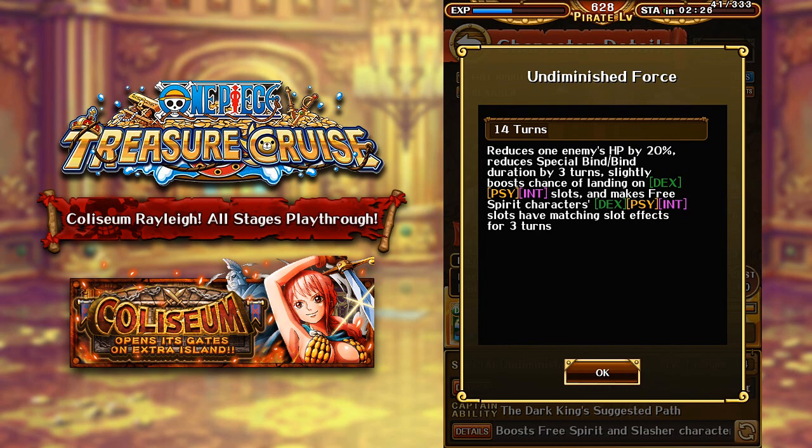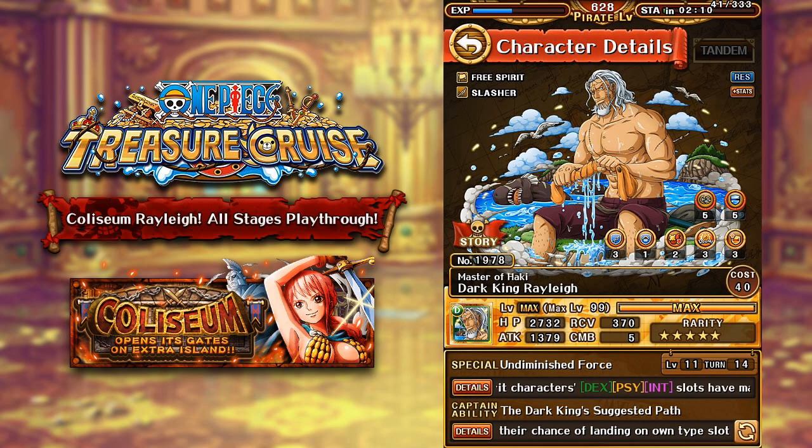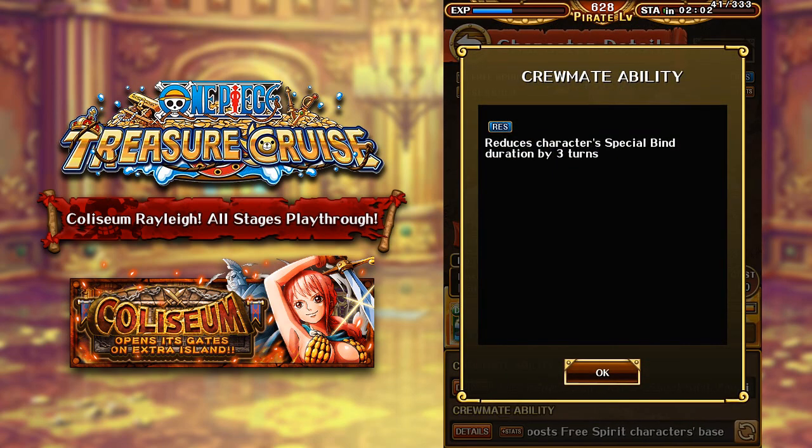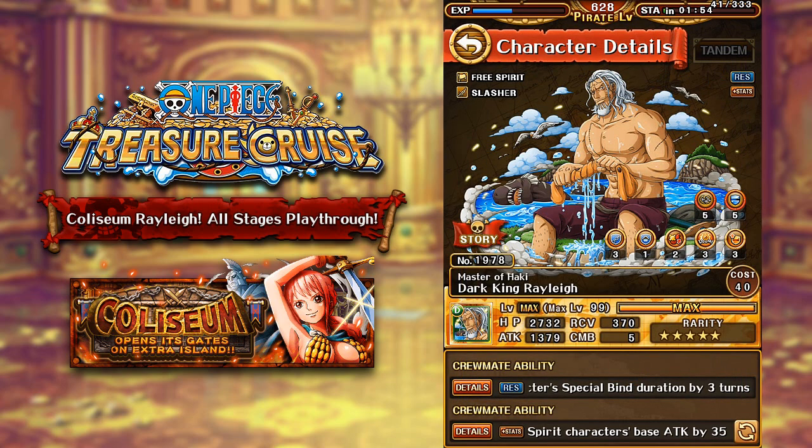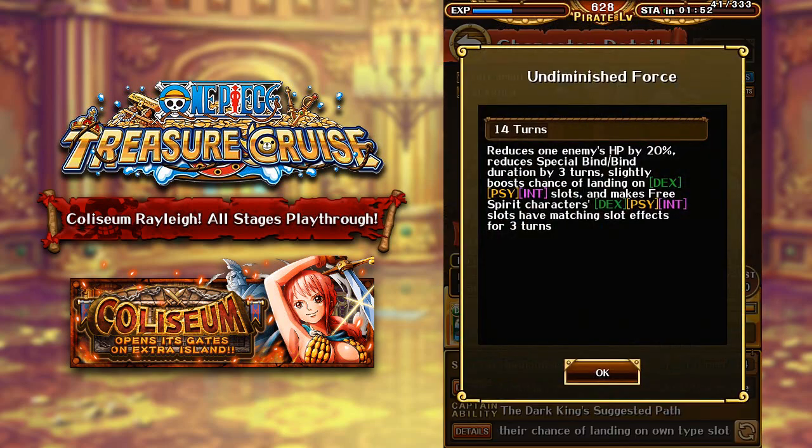Without time skip Luffy, if you're talking about the new meta, dex and psi is quite annoying to get counted as beneficial for free spirit squads. This unit will actually max at 12 turns, however he does get a limit break that reduces it by 2 turns, so he will go down to a 10 turn cooldown when limit broken. At a 10 turn cooldown, this special is extremely nice because he has the crewmate ability that will naturally reduce his own special bind by 3 turns — meaning if you get special binded by up to 3 turns, he removes it on himself, and then you can use his special to unbind all the other characters on your crew.